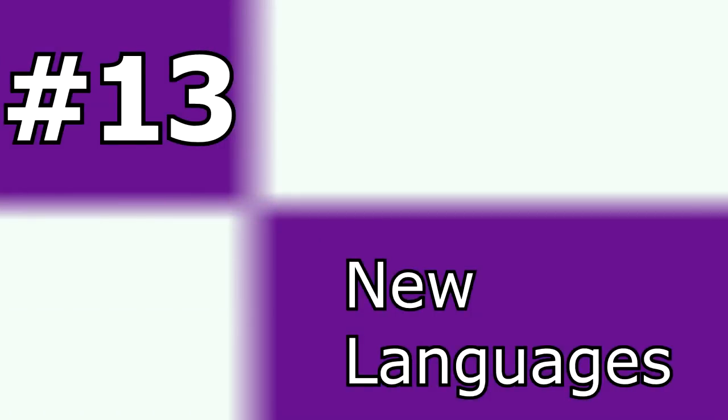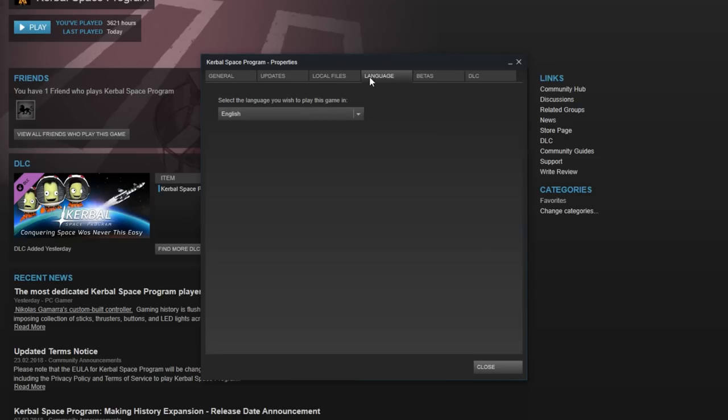Number 13: New Languages. People who always wanted to switch KSP to Français, Deutsch, Italiano, or Português do Brasil can now do so. There is also support for the Portuguese keyboard layout and some localization-related bug fixes.